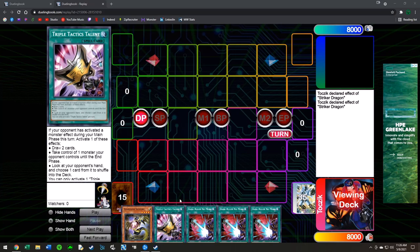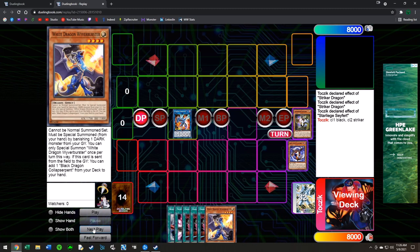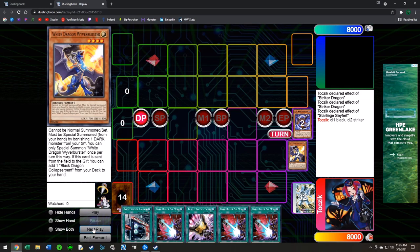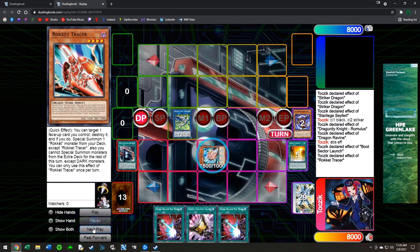The next example is when we have just a normal summon but not worst case — we can actually get to two summons. We're going to use Saffira: summon Saffira, activate the effect to get Black Dragon, summon Black Dragon, turn that into Striker Dragon, Striker gets Boot, then Black gets White and we summon White. You can either turn this into a Seal for a one-card interruption, or if you want to go combo you go into Romulus, Romulus gets Ravine, and you activate Ravine discarding a dead card to send Absorouter.